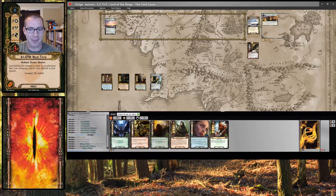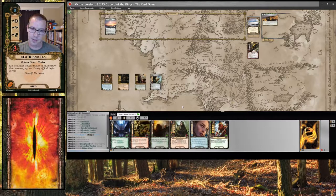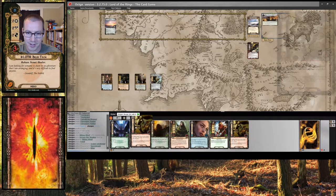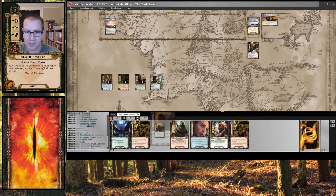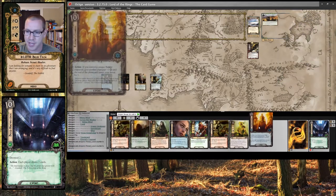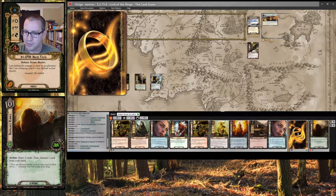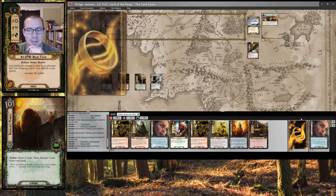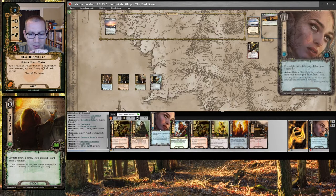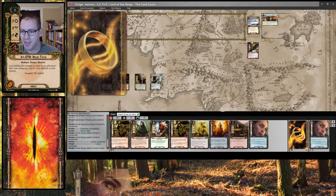My encounter reveal for Stage 1 was a treachery that did nothing, because there weren't any characters committed to the quest. And this is my mulligan opening hand, so we're stuck with it whether I want it or not. Double Feint is pretty solid. I'd like to have some healing, though. First things first, let's Deep Knowledge. Brings my threat up to 30. Elrond's Council will take it right back down. Theron's Runes draws me 2 and discards an Elven Light. I'm going to discard an Elven Light for the resource on Arwen, and then pay one to pick that Elven Light right back up.